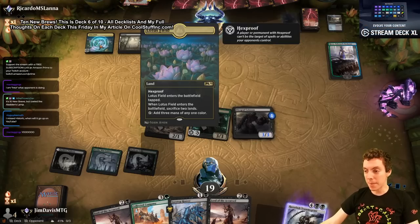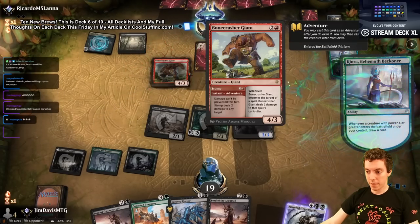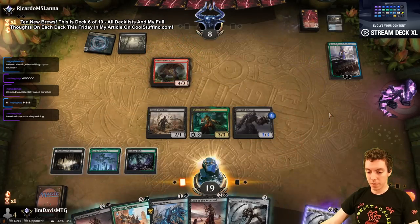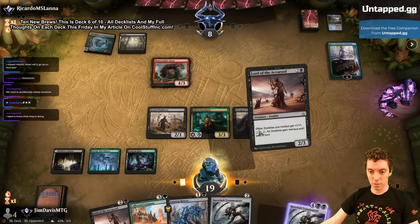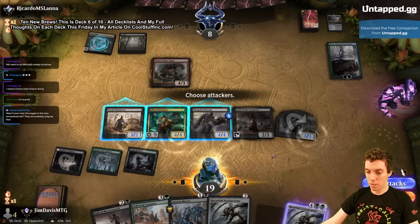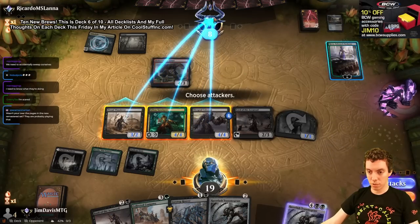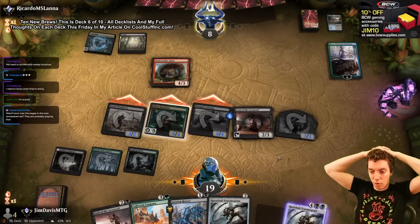Alright, you got me. Kiora — it's free! Bonecrusher Giant — sure. Another Razorlash. I'm just gonna lord attack here. I am lord, make a zombie! We attack — they're at 8. Attack, they have to block a 4/4, they block Glissa, go to one.